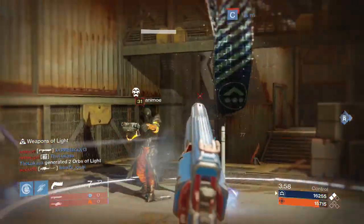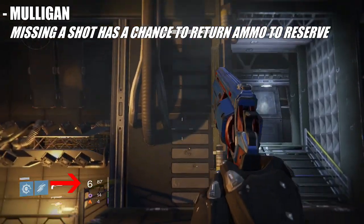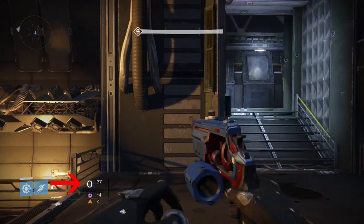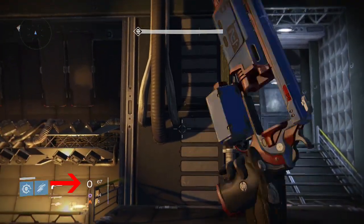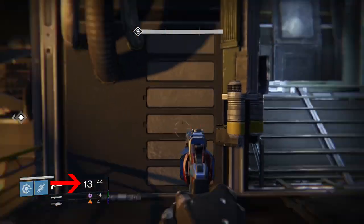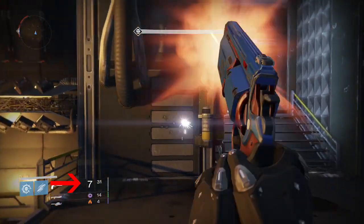I also did some testing on Mulligan and again found you have a higher chance of getting ammo back into the clip without Field Scout. Without Field Scout I shot 5 magazines — 50 bullets — and got 4 extra bullets back, roughly a 78% chance. However, with Field Scout I shot 4 clips equaling 52 rounds and only got 1 extra round back. That means only 1 in 52, which is very low. It seems as though Field Scout reduces your chances of returning ammo to the magazine no matter what, but I cannot say for sure if this is the case or if I simply got unlucky.